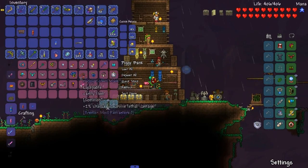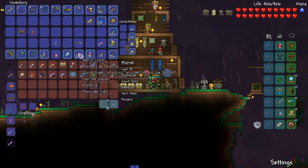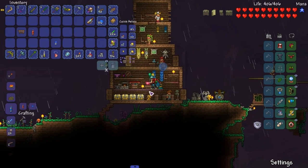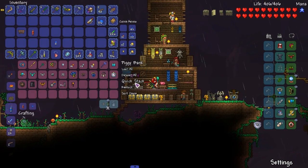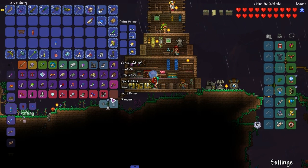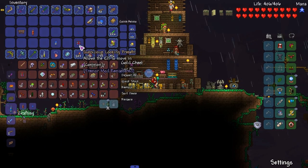Let's put the pink gel away. We need to take out some of the — what the fuck are they called? Orbs? Demonite orbs? I don't know, we need to take those out.